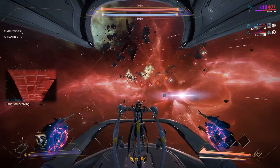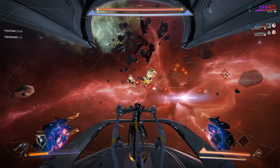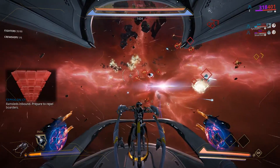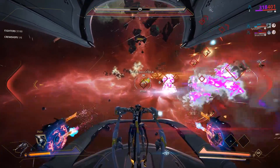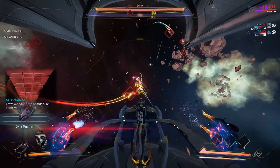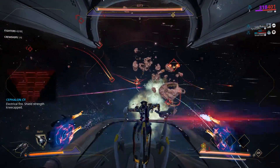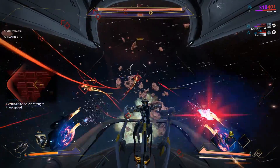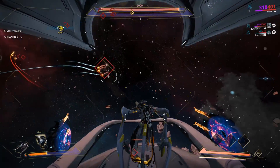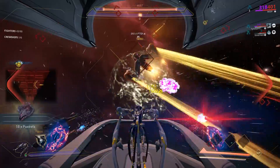Another thing you might notice is the aim predictor — that white crosshair marker — is a lot more unpredictable with the Apoc. It goes a lot further from the target because the flight speed on this thing is really low. So you actually have to aim a lot further away from the actual ship in order to hit it, and that can be hard to see in certain situations. So right now I'm going to try and turn the Death Blossom on and see how this feels.